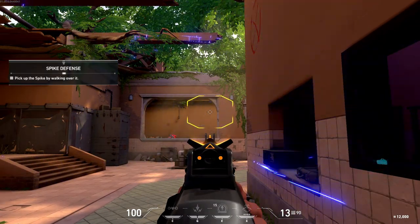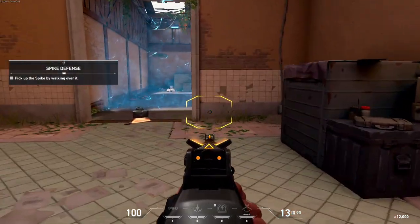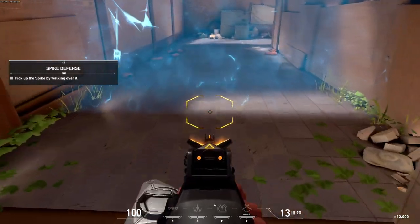Up ahead is a device called the spike. It's how the enemy steals our radianite. Attackers try to plant it at key sites, and defenders try to stop them. Practice taking the spike to the highlighted site and plant it.